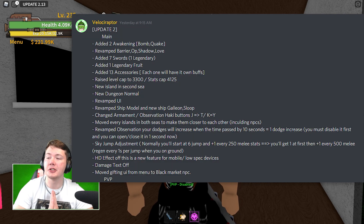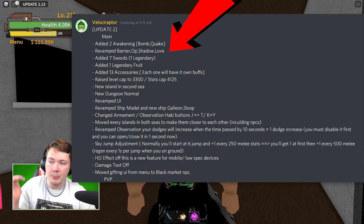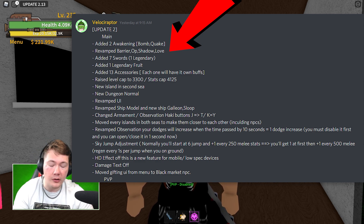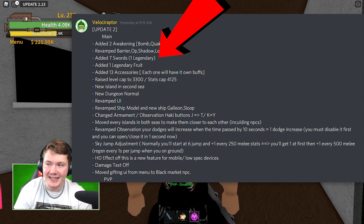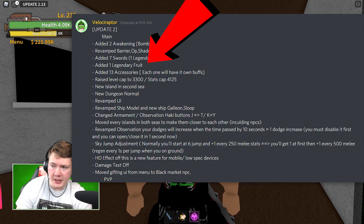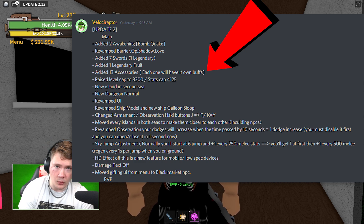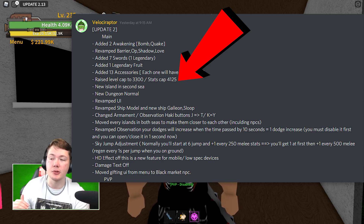What has been added is two awakenings to Bomb and Quake. I have yet to get to that level in the game — I'm kind of early level still. They revamped Barrier, Shadow, and Love, and I do get to show off Love because I do have that fruit. They added seven swords, one of which is legendary. One legendary fruit has been added. 13 accessories have been added as well, and all of them will have their own buffs. The level cap has been raised to 3,300 and the stat cap has been raised to 4,125.